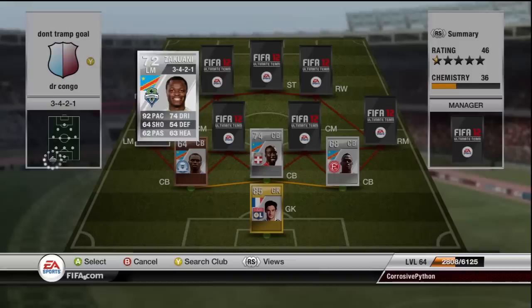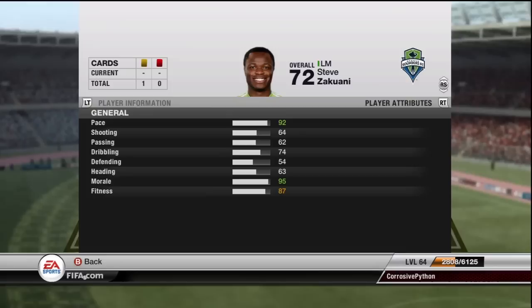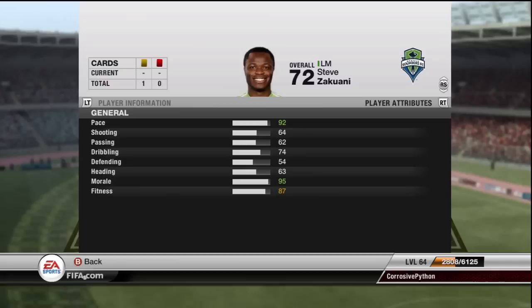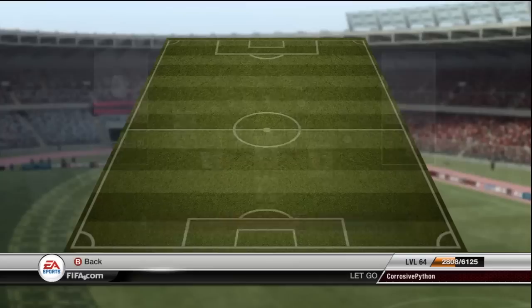On to left mid, we have Zakouani, the left mid from the MLS, only 1,100 coins for this guy. He has 92 pace — absolutely insane. He also has 74 dribbling, 64 shooting, and 62 passing. But this guy is just rapid, so fast. I loved him on the left mid — great finesse shot, great power shot. He's truly awesome.